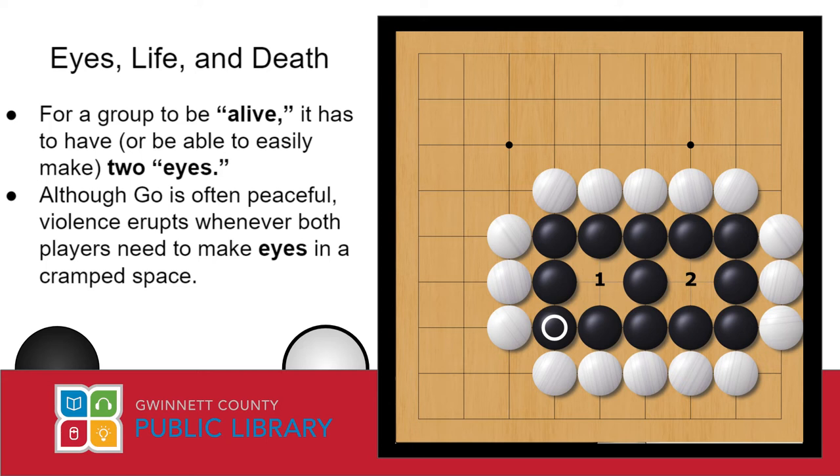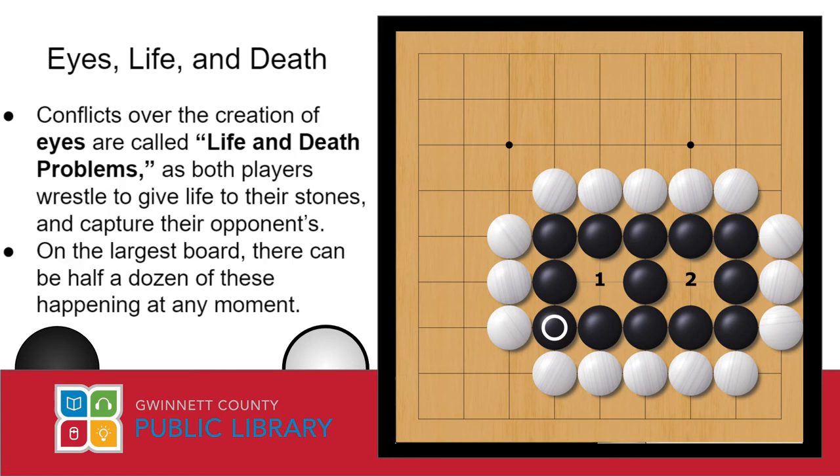Conversely, if an area of the board is too cramped for a player to make two eyes for their stones, then their capture is inevitable, and we call these stones dead, even if they technically haven't been captured yet. The heart of the conflict in Go is both players trying to make two eyes, while at the same time doing their best to take eyes away from their opponent. Often there's simply not enough room on the board for both players to make eyes for their groups, and the fights that erupt from these areas of the board are called life and death problems, as you and your opponent are both wrestling to give life to your stones and to kill your opponent's.